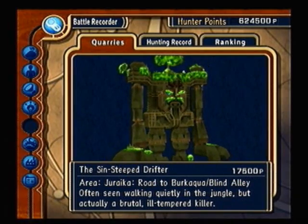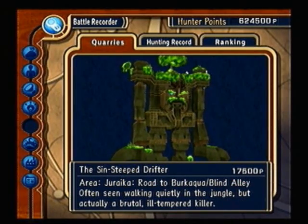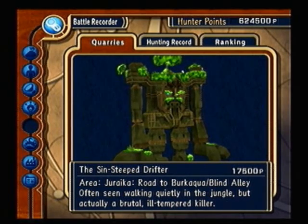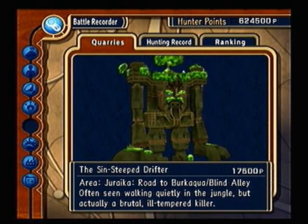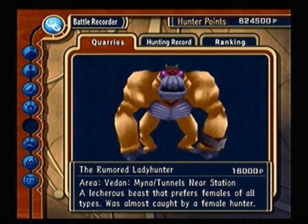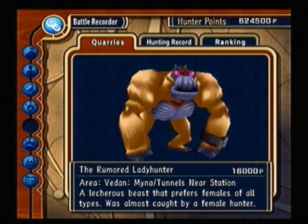Since the Drifter, you need a Myriad Branch. He's like all the other creatures that look like this — just jump and attack. It's not all that difficult. The Rumored Lady Hunter: you need a magic lipstick, and you need to have Lilica and Kisala in your party. Pretty much the same as all the monkeys — just attack until he dies. Watch out for his roll attack as well; he does a lot of physical damage if he gets that roll attack in.